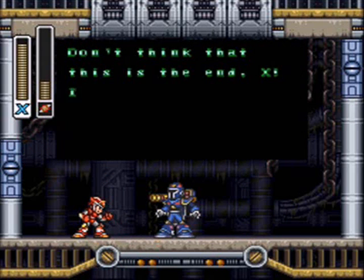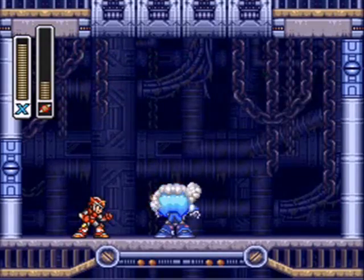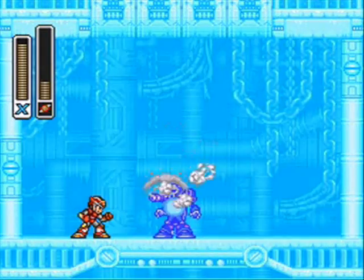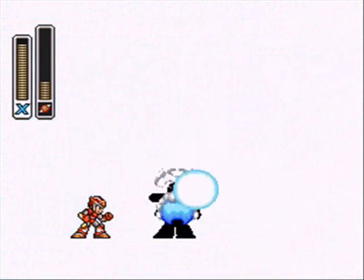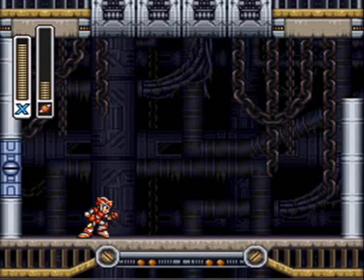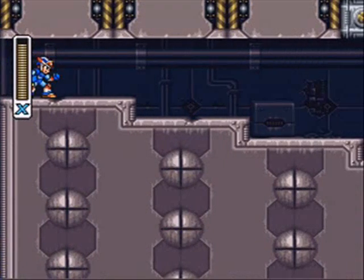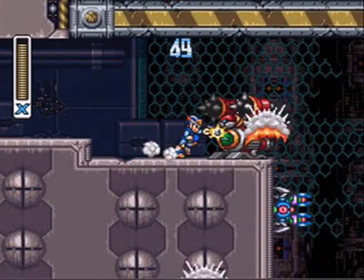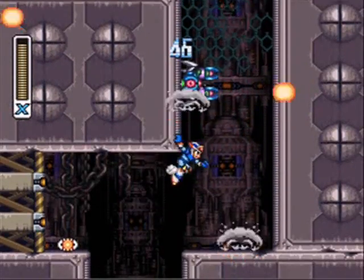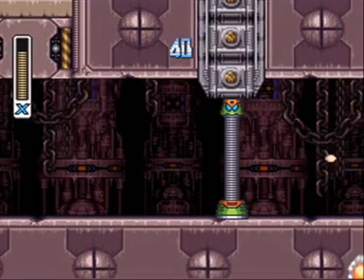Vile says: 'Don't think that this is the end, X! I will haunt you to the day you die!' Well, that's a mean thing to say — not the last words I would have chosen. Vile is dead, we'll never see him again. You can kill Vile. You'd think this comeback would be so much grander, but no. He wasn't lying about the time bomb — we have 50 seconds to get the hell out of here, so don't dilly-dally. Pick up the health and items if you want, but you gotta move.